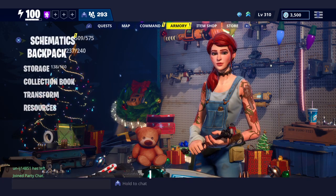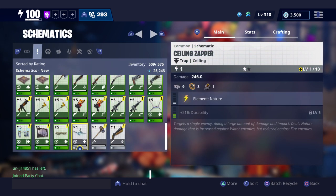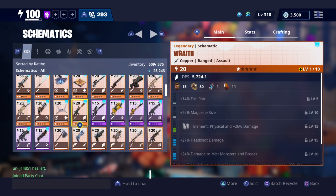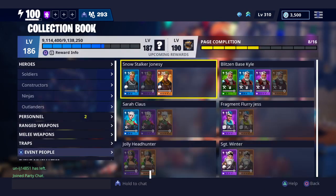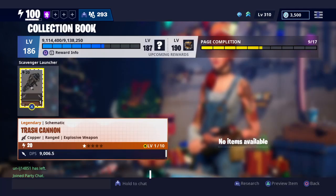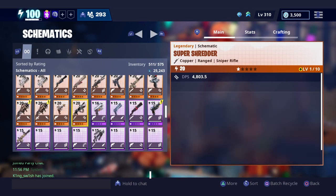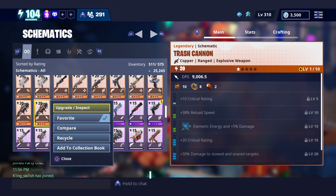After you research it, go to your schematics to find it. I had a bit of trouble finding it at first, and somehow ended up with two trash cannons — I only needed one, but apparently the game gave me two. Not complaining though!